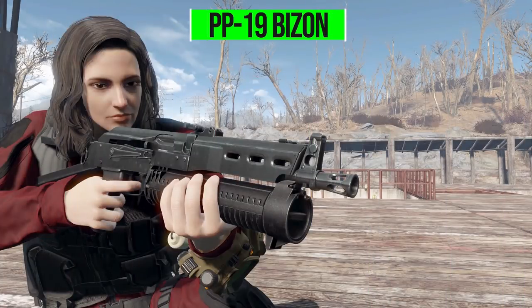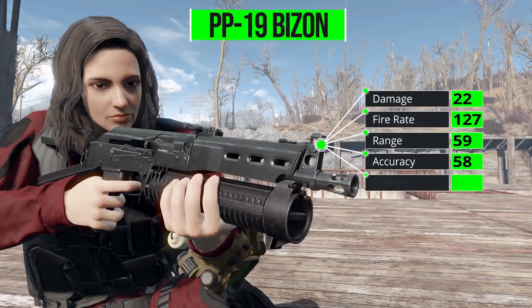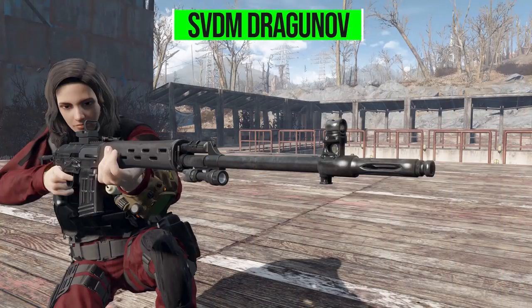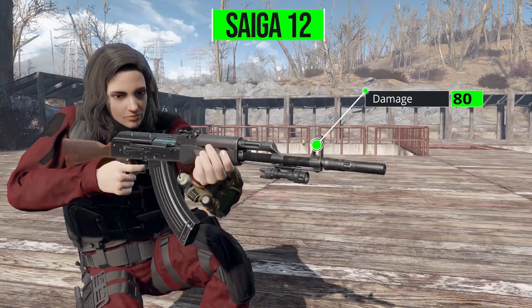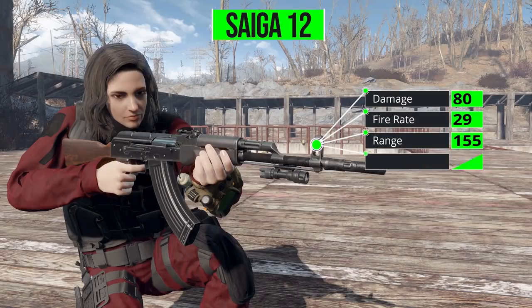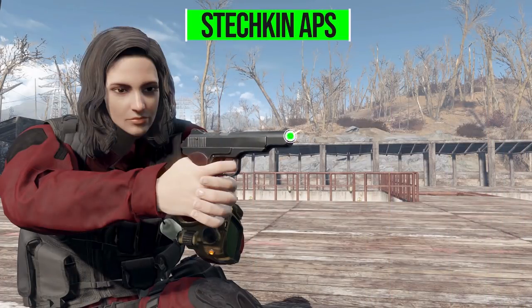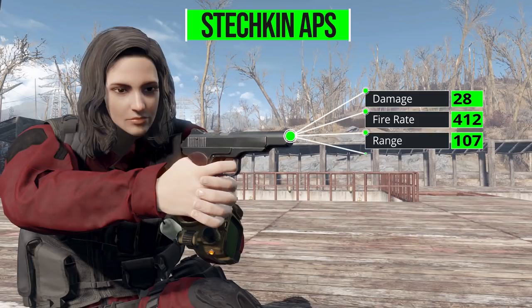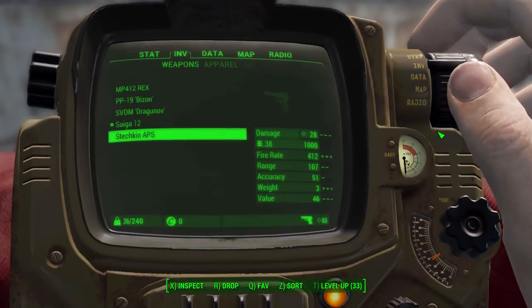These guns are really well made — very nice modeling, very nice texturing, with a whole lot of modifications. Next is the PP19 Bison, which does 22 damage with a .38 round, firing rate of 127, range of 59, accuracy of 58, and a weight of 6. Then the SVDm Dragunov, starting at 48 damage with a .308 round, firing rate of 56, range of 233, accuracy of 70, and a weight of 10.2. The Saiga 12 deals 80 damage with a shotgun shell, firing rate of 29, range of 155, accuracy of 61, and a weight of 9. Finally the Stechkin APS deals 28 damage with a .38 round — it's an automatic pistol with a firing rate of 412, range of 107, accuracy of 51, and a weight of 3.